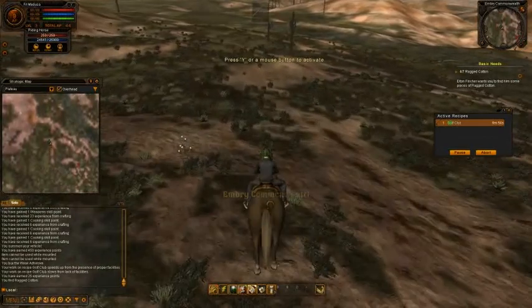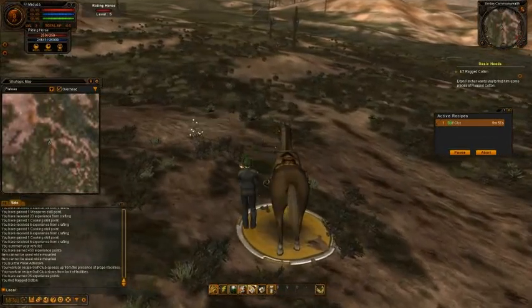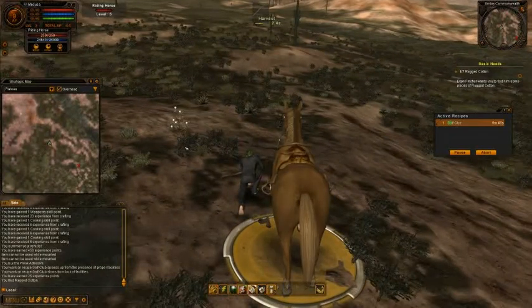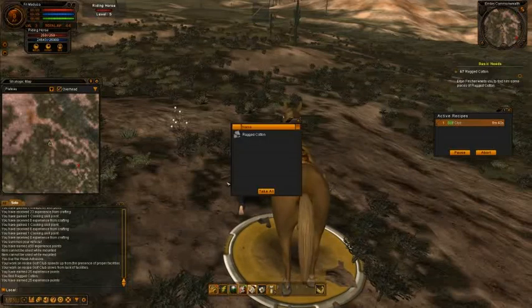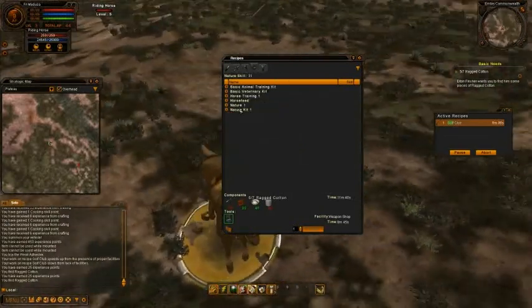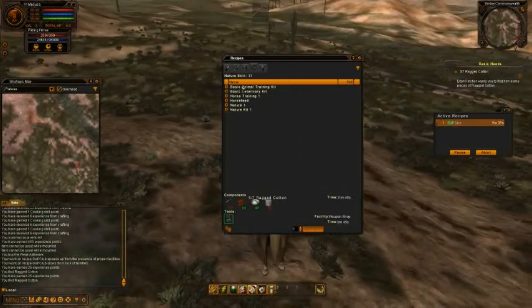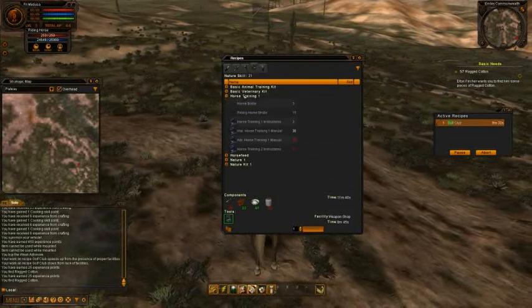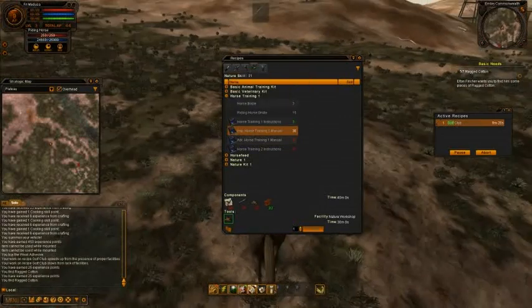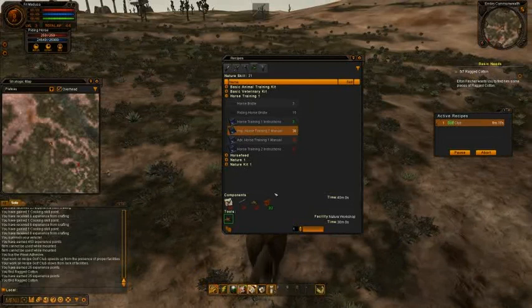If I die, the horse simply stands where I last put it unless I have it in a stable. A stable right now doesn't make sense — it makes sense once I have several mounts, like a vehicle or a motorbike. I'd prefer to stick with horses on this character. To get a better horse I guess I need to craft better bridles, so I could craft the improved horse training manual — I already have enough skill points for that, and I need paper and a pen.